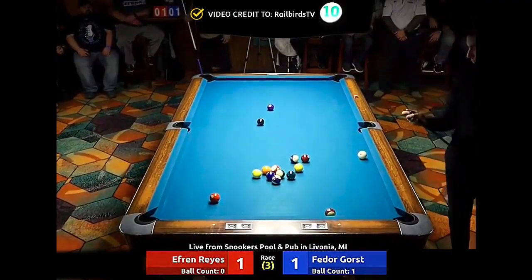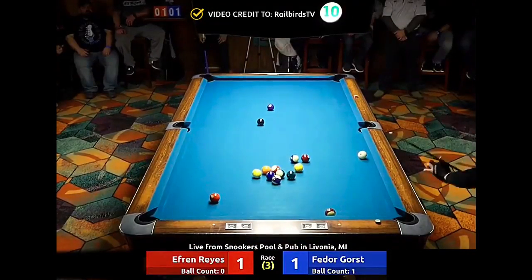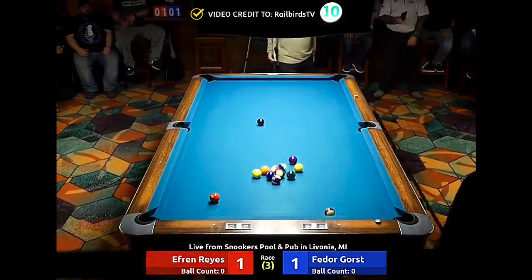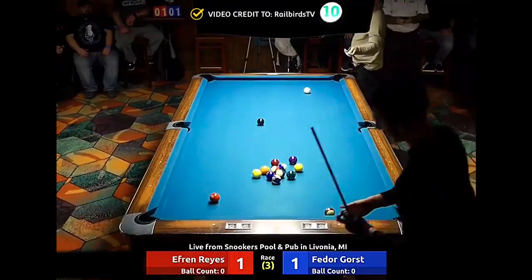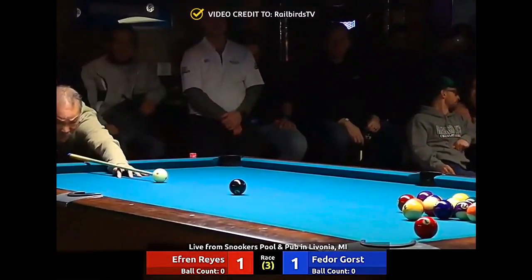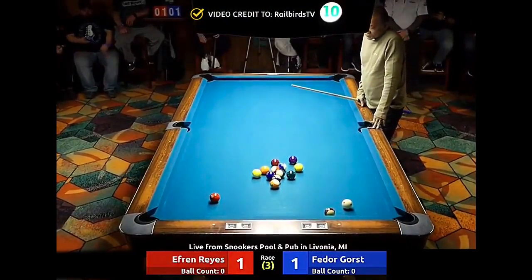He was trying to protect that three ball, but it's not protected — he can just soft kick it up to the side rail and let Efren kick it to the 15 if he wants. See, that's what I'm talking about with those ultra aggressive shots. So Efren's going to try to steal another game and make Fedor tighten up because he doesn't want to take any losses — he's trying to put no losses on his record. Oh, Efren missed the ball in hand — wow, how the hell did that ball go in? Three railing!